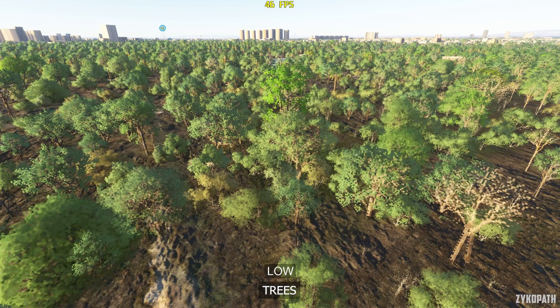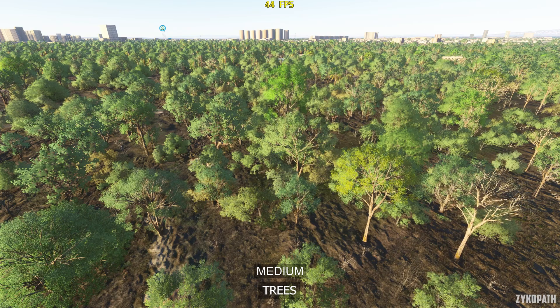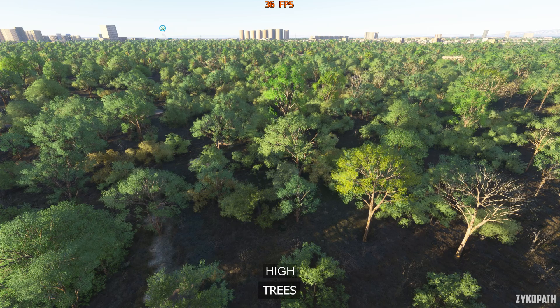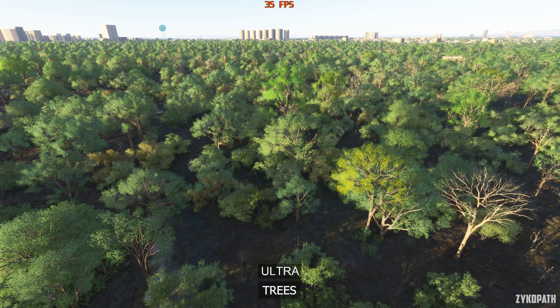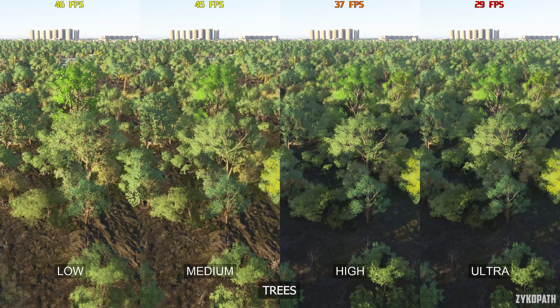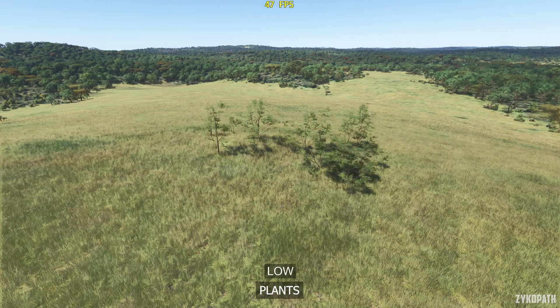The trees setting on Low looks to use 2D tree billboards right in front of you, while Medium replaces them with more modern looking trees. High enables tree and foliage shadows which have a massive improvement to image quality but comes with a very noticeable impact to FPS, and Ultra further increases tree quality and density. I recommend Medium for the best performance.